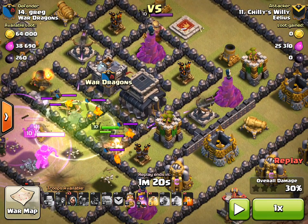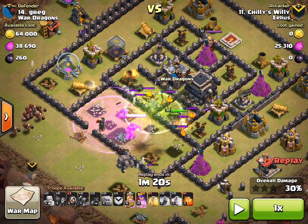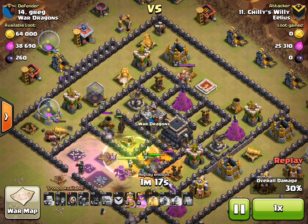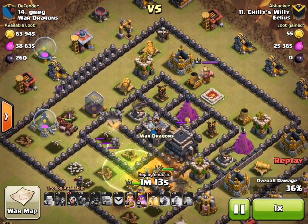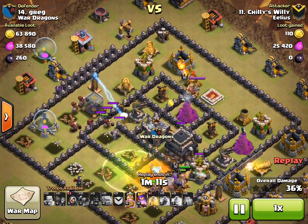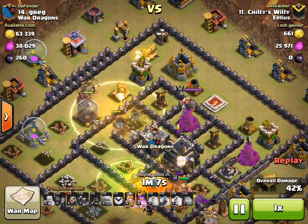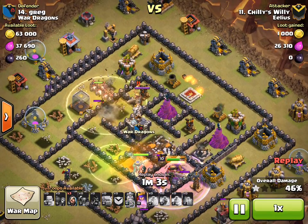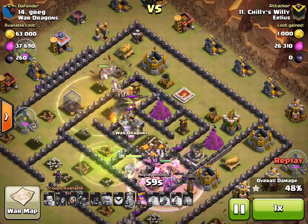I'm just going to pause it there for a second. What you'll notice is that at this point you've got the cannon, the archer tower, the X-Bow, and that mortar — all focusing on the GoWi. The hogs go around, and now that the other cannon has started shooting, these hogs are basically having a completely free ride. The Tesla's come up, but the Tesla's focusing on the Pekka.